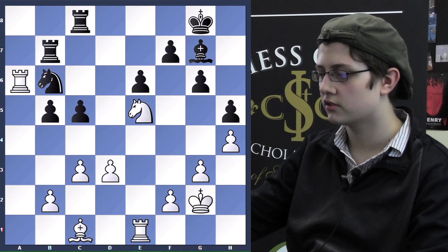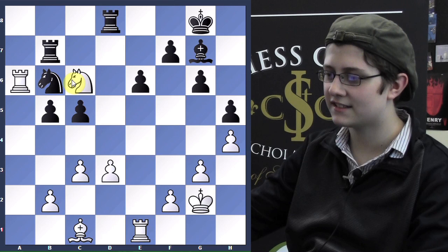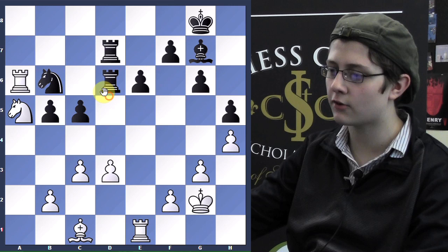One funny perpetual was if he plays Rd8: Nc6, Rxd3, Na5, Rb8, Nc6, and it's a draw. If he tries to avoid the perpetual with Rd6, Na5, Rd7 — since now he's defending the knight with this rook — I have Bf4 deflecting. So after Ra8, Nf3 is just equal.